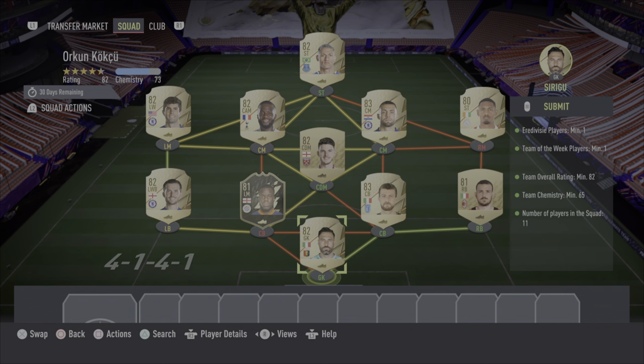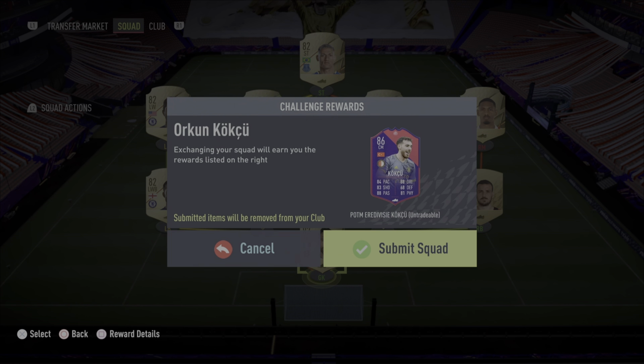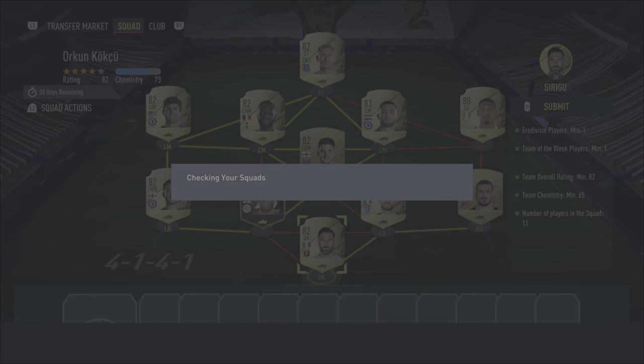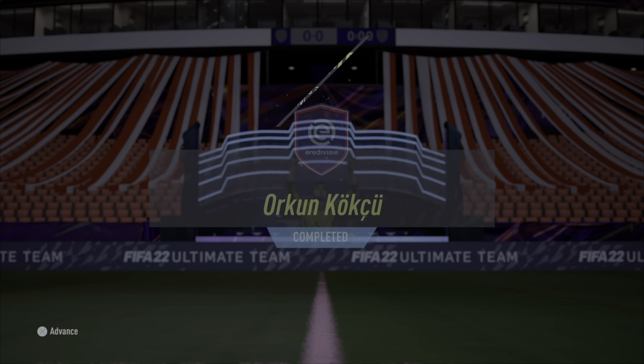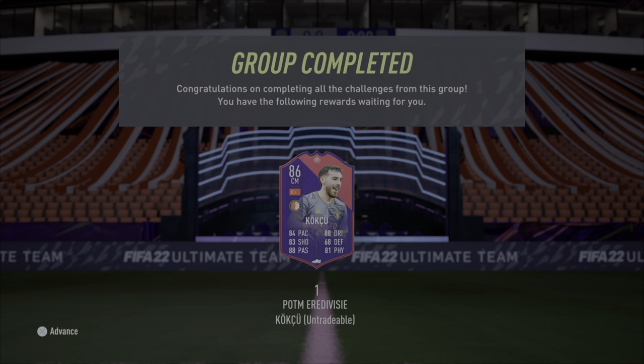The first one for the day: Orkin Cuckoo has come out today, and since I did a video earlier in the year on him, I thought why not do another one on him. His Team of the Week card was not that bad, and this one is obviously way more boosted up. So let's check out Orkin Cuckoo.